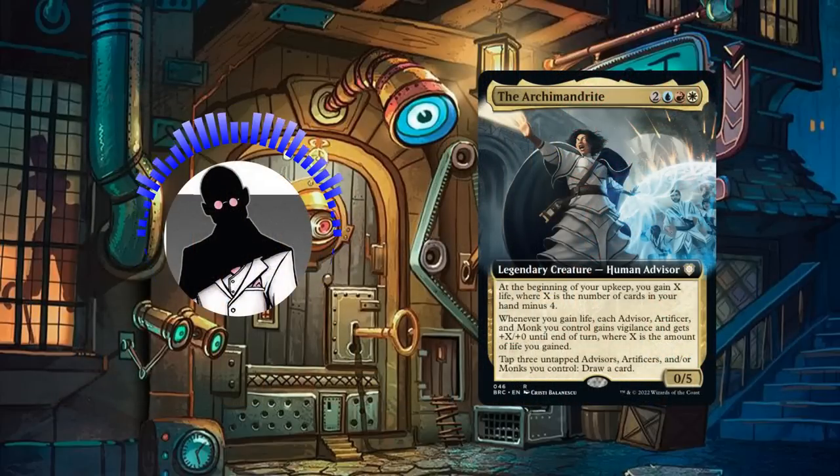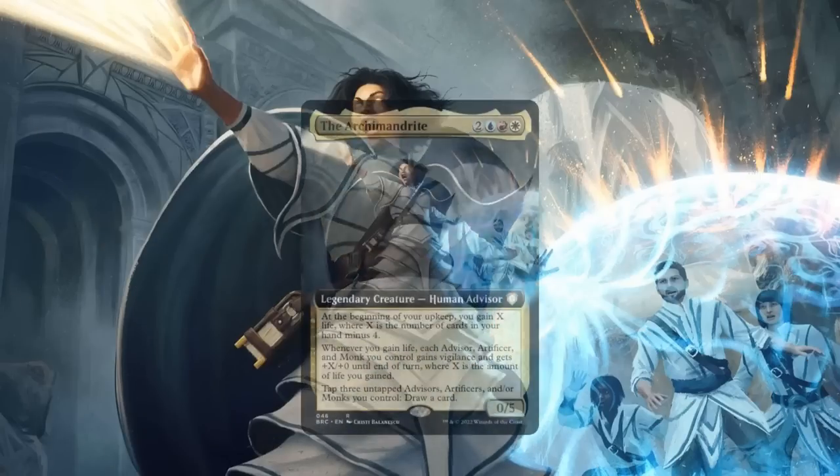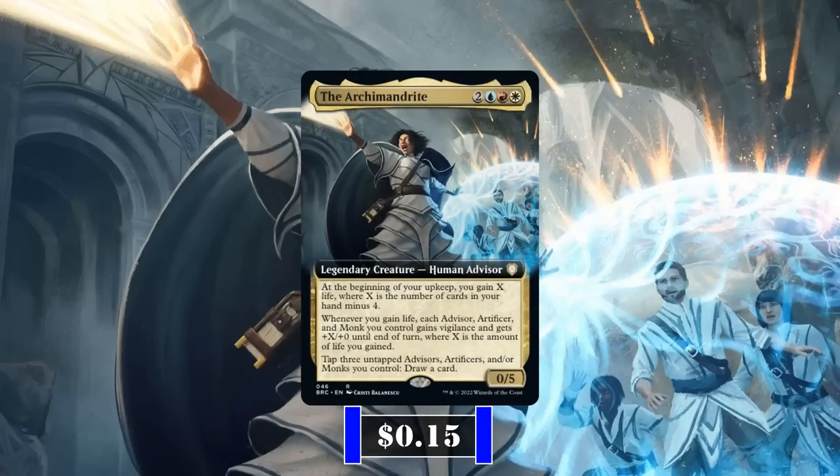So with that out of the way, let's start by taking a look at the commander and playstyle. The Archmandrite is a 0/5 human advisor that costs 2, a blue, a red, and a white, and has the following abilities.